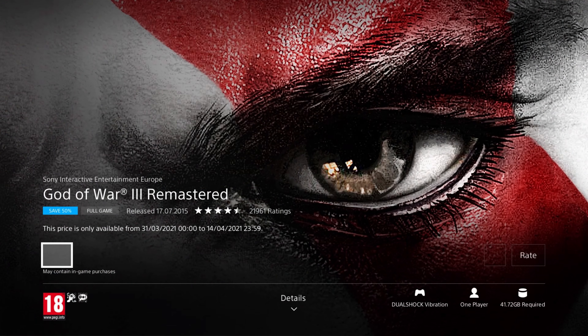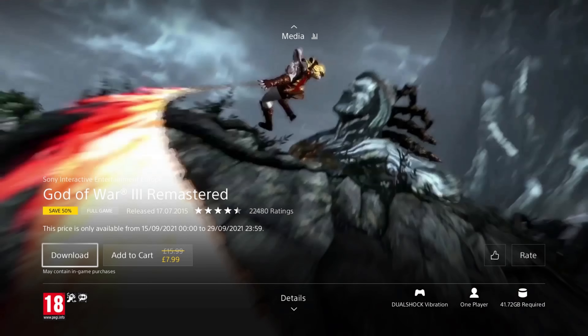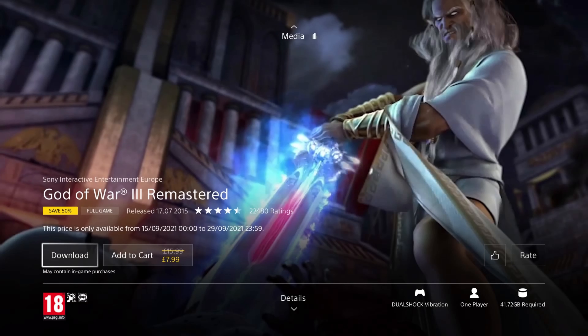God of War 3 is our next game. It was released in 2015 so it's six years old, and it's on a 50% discount for the price of £7.99, which is really good for a PlayStation Hits Collection game. This edition is remastered in full HD with all of the DLC included, and you get to play the final chapter of the original God of War trilogy, as you unleash chaos upon the gods who portrayed you. It now includes a new photo mode to capture and edit all the jaw-dropping action for yourself.